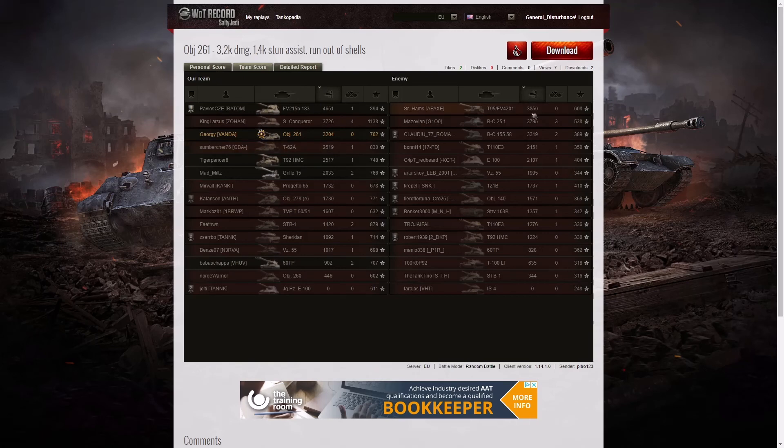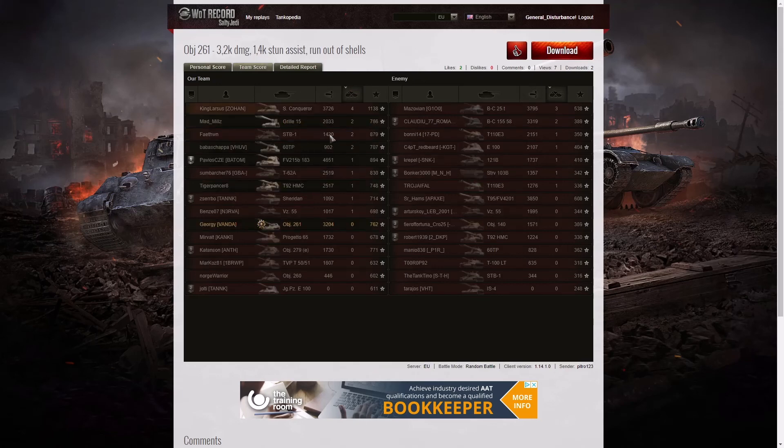The second highest damage was the enemy Chieftain with 3,850, followed by their Batchat 25 tonne with 3,795, beating out our Super Conqueror with 3,726. Petro managed to get 3,204 hit points of damage but was beaten by 3 players on the enemy team, putting him in 6th place overall on damage. He didn't get any kills — top scorer for kills was the Super Conqueror on his team; 3 kills went to the Batchat 25 tonne, and then 2 kills went to the Gorilla 15, the STB, the 60TP, and the Batchat 155 58 on the enemy team.